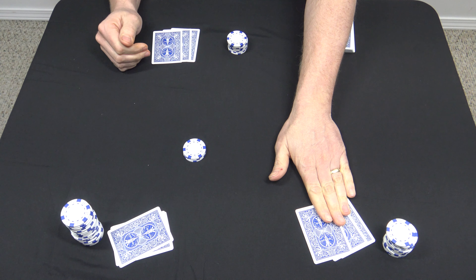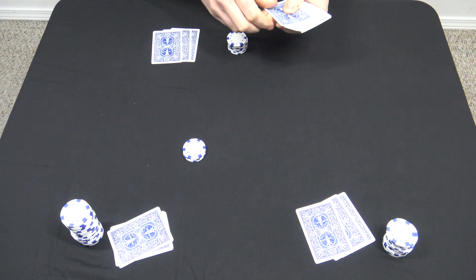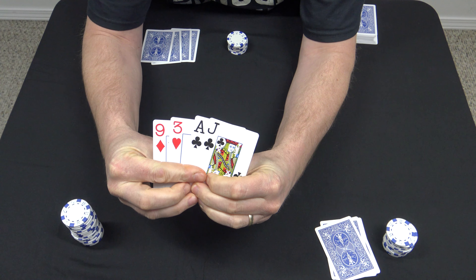So now these two players — whichever players went back in — are going to swap hands, not letting anyone else see the hands, and determine who the winner is, which was the ace high player right here. They give each other their cards back, the winner takes the pot, and the loser pays the pot. Remember, this other player doesn't know what anyone has because he hasn't been in on anything yet, but these two pretty much know what each other has.